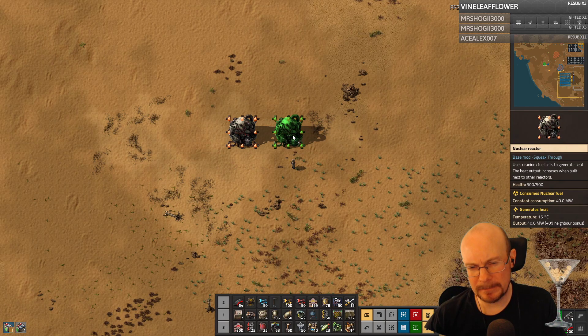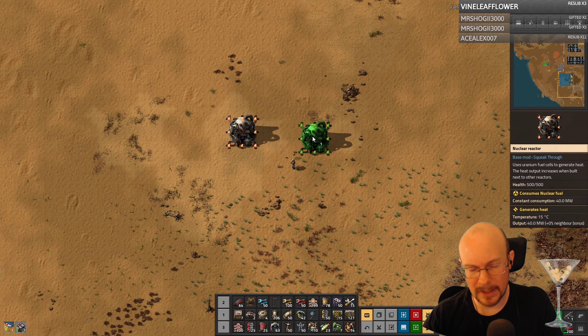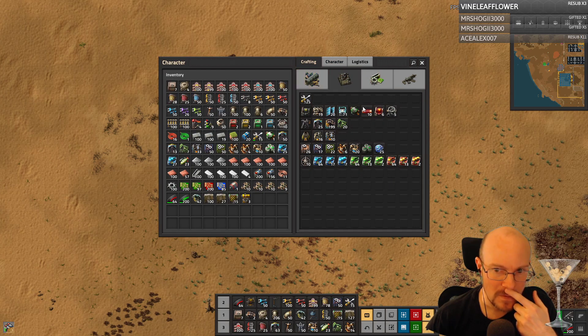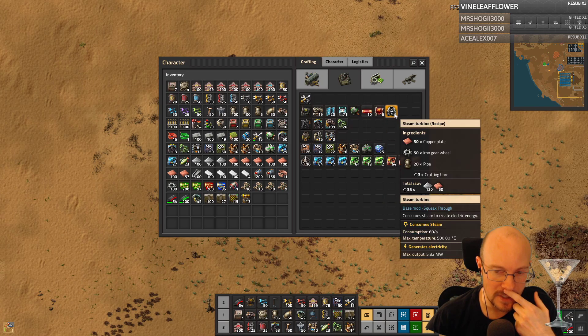So these things are heat pipes. Does anybody have a nuclear build I can look at to get an idea of the mechanics? Because I believe you want it surrounded with heat pipes. Because you're transferring heat — do you have heat exchangers? I think I need to look at that build again.